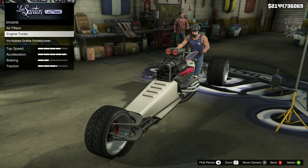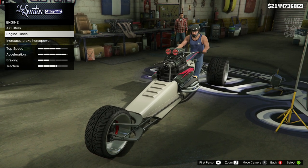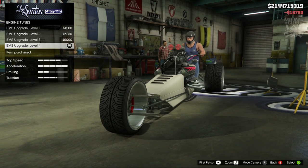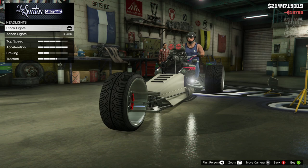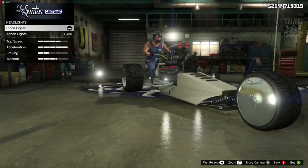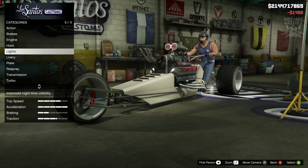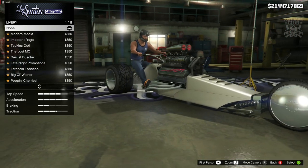It would be cool to change it up, but none of them look better than stock in my opinion. Anyway, we're going to go to the level four engine upgrade, grab that, then skip the horn. We've got headlights — oh, they're under there, that's where they are. We're going to get the xenon headlights.